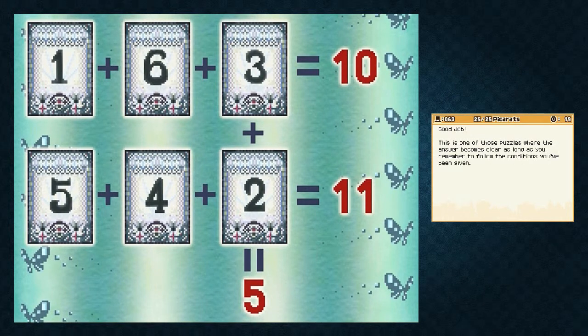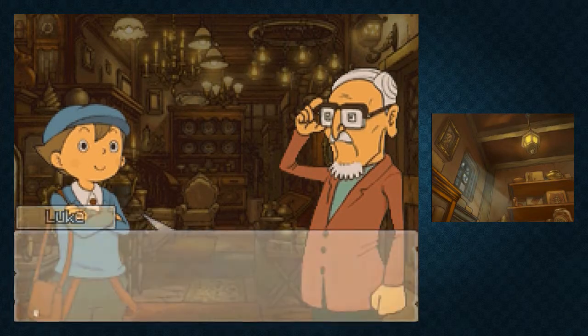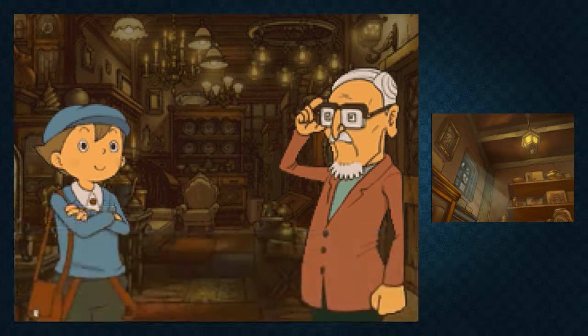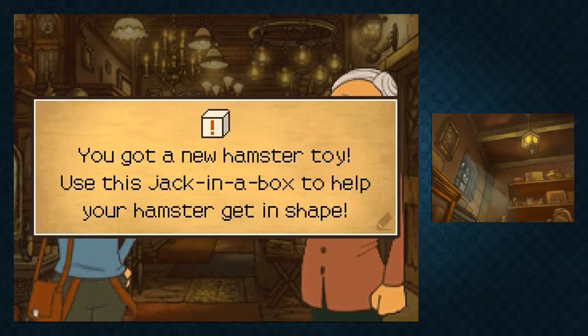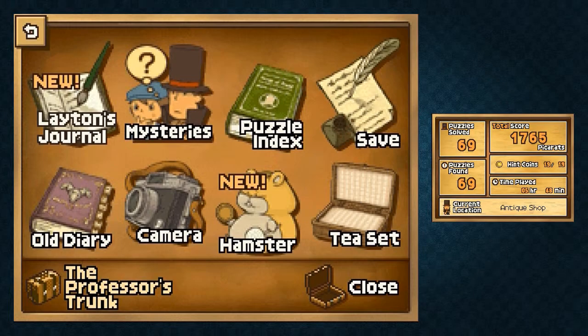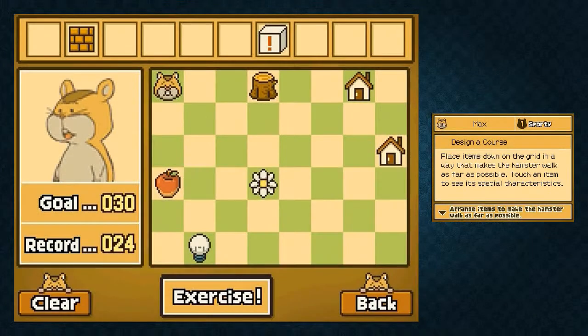And there we have it - we satisfied all the conditions. Splendid work. Can we get a small commission on your sale? Or just a compliment. Oh, and a new hamster toy! But you know what, I'll take it, because that means we can now do the final hamster workout - the 30-step workout. That's right.